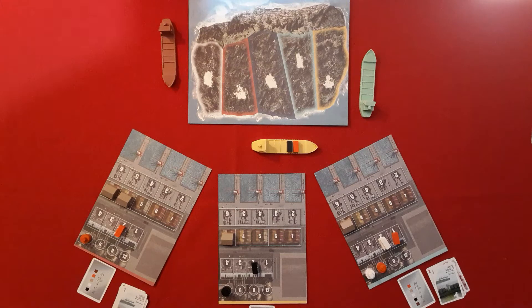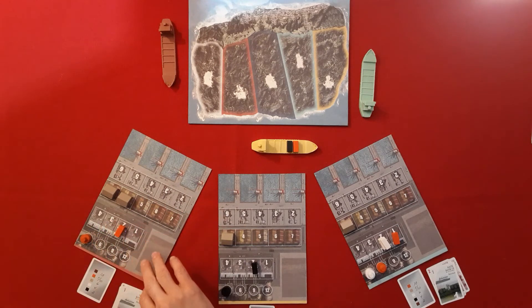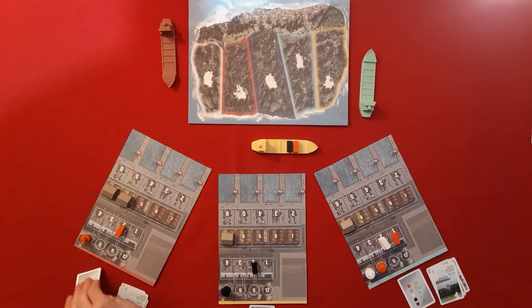If you want to play the beginner variant, which I'd highly recommend for first games, before your go you can sell a container from your factory store straight to the supply for two dollars. This is crucial for getting income into the economy.